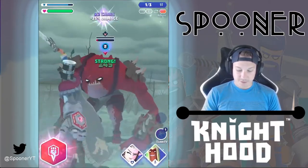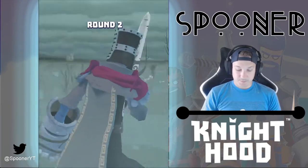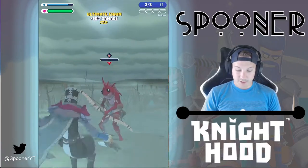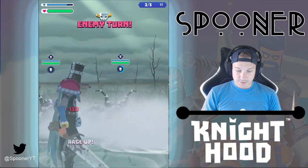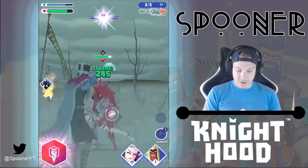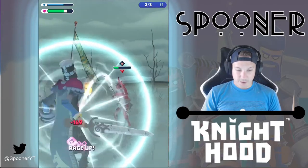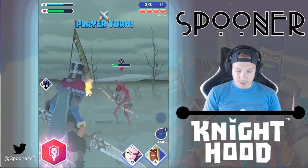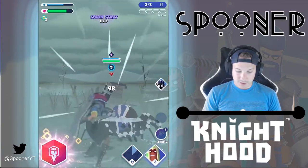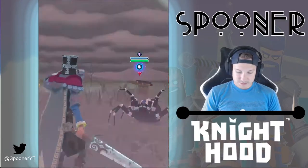Frog Squasher — good thing I have some shield left because that destroys me when I don't. We're going to finish him off. I didn't want to hit him the third time; I wanted to heal, but that's okay, we'll survive. Getting these guys out of the way because I don't want them taking off my health — that does a fair bit of damage. Got one of them gone, which is pretty good. The spider's doing a little damage; we'll take him out and heal a bit. We're poisoned — that stinks.